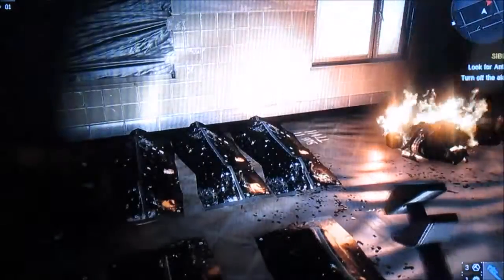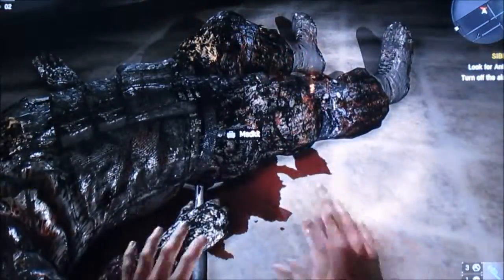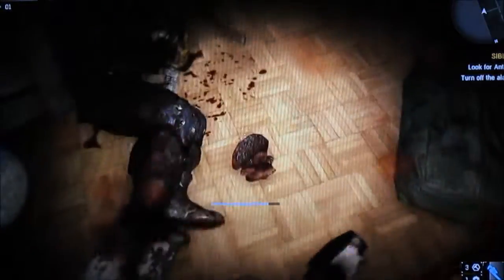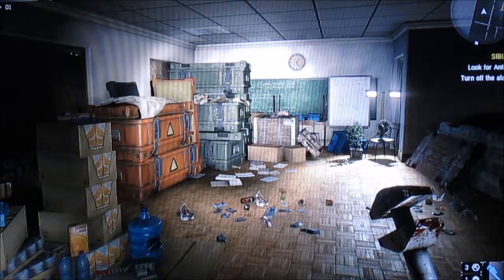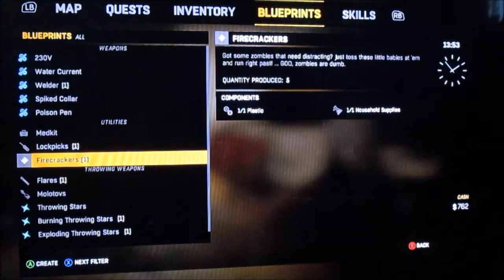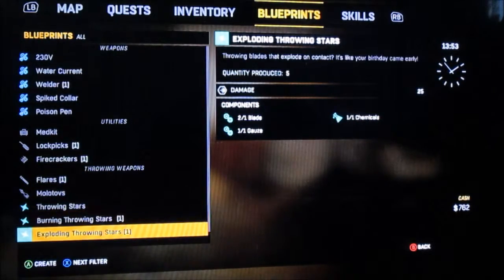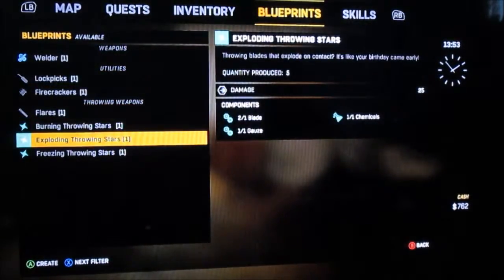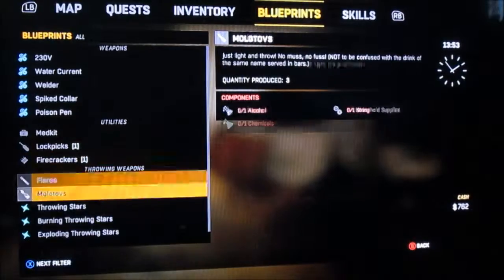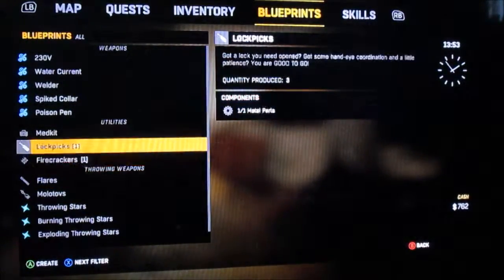I think these guys are raiding the school for everything in it and I gotta beat them to it. You gotta search dead bodies — yes, there's a med kit, I could probably use that. It's pretty much like the real apocalypse. You have to craft everything. Right now there are blueprints to craft things — you make firecrackers just to distract zombies, exploding throwing stars. I'm gonna make one of them. Crafting. I can make lockpicks too.